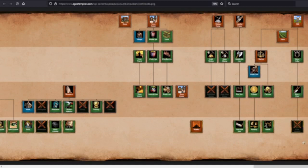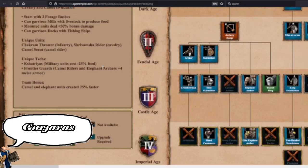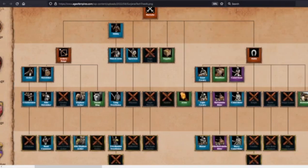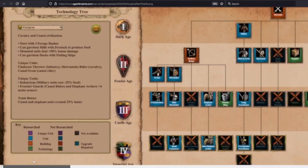Now, Gurjaras. They have the Chakram Thrower, the Shrivamsha Rider, and the Camel Scout. Archery range: you have Elephant Archers with Thumb Ring — faster firing, more accurate — but missing Parthian Tactics and also missing the final armor upgrade. So these Elephant Archers will be particularly vulnerable. Of the three civs looked at so far, Gurjaras are going to have the weakest Elephant Archers. They do have Hand Cannons, but they're missing Arbalest — so maybe not the best archery range in the game.